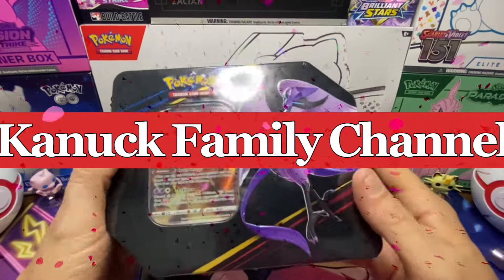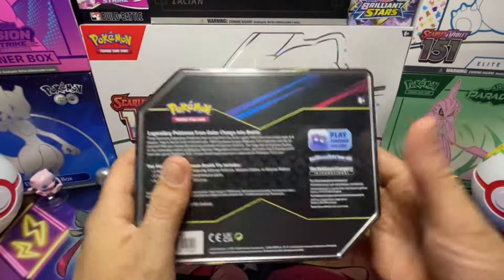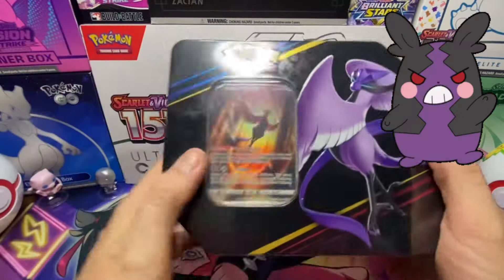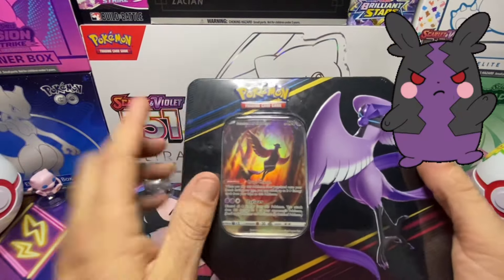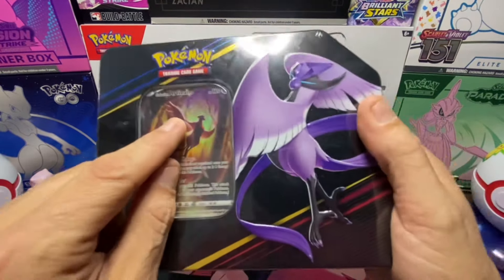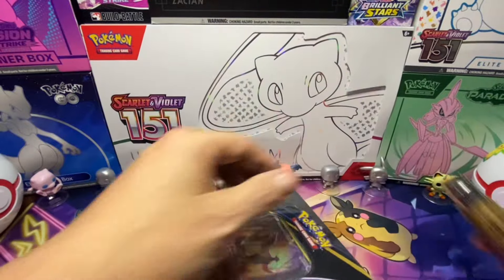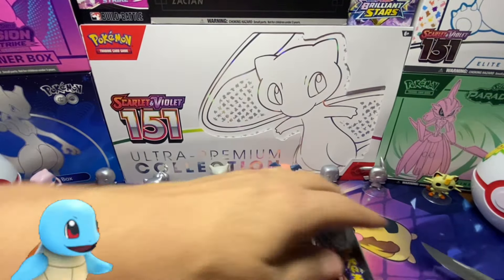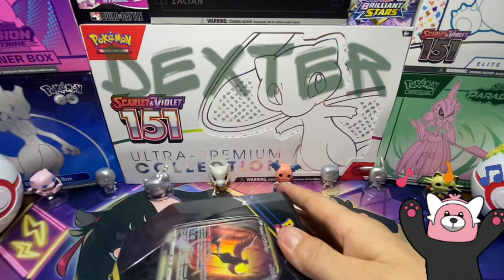Hey guys, we're back! Look at this - we're doing a Crown Zenith booster tin box. This thing looks awesome. Look at the Articuno - that card alone is just awesome, guys.